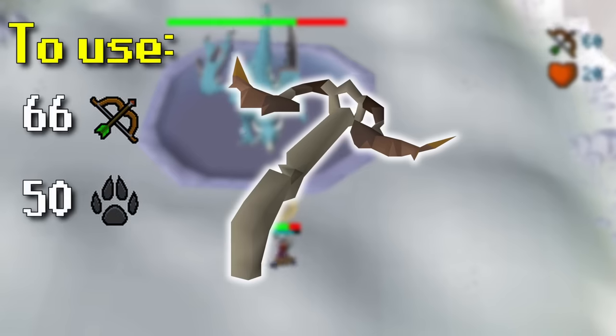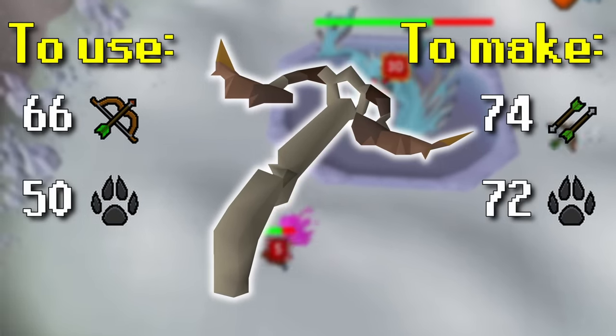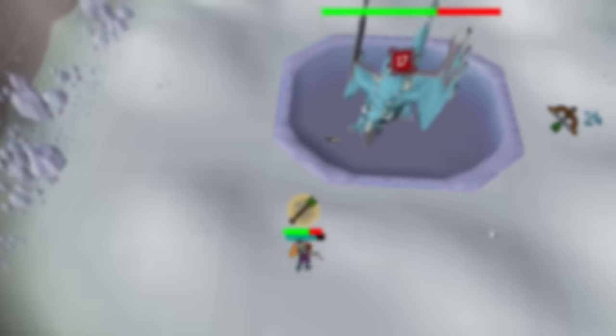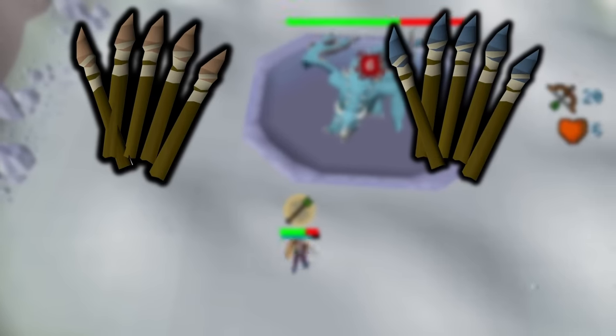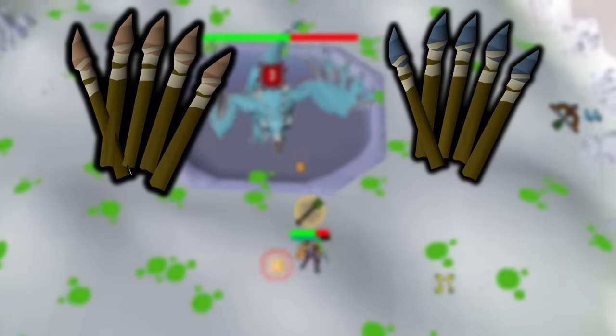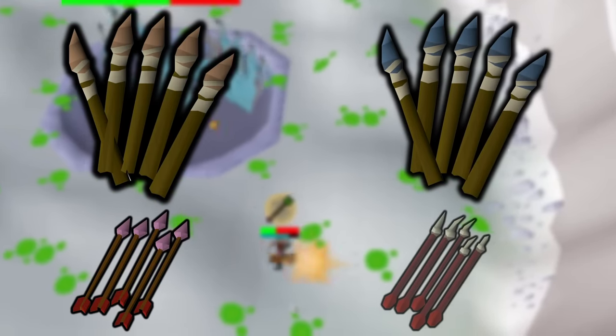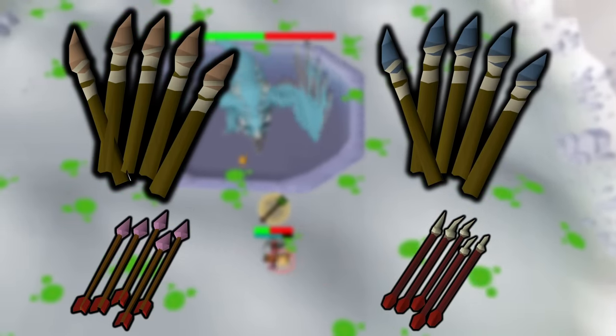It requires 66 range and 50 Hunter to use, and 74 fletching and 72 Hunter if you are an Iron Man. There are two options for ammunition: the Sunlight and Moonlight Antler bolts, made with 62 and 74 fletching respectively. The Sunlight bolts are equivalent to Amethyst arrows, and the Moonlight bolts are equivalent to Dragon arrows, so these Antler bolts are definitely not playing around.